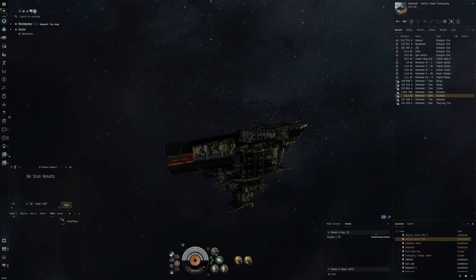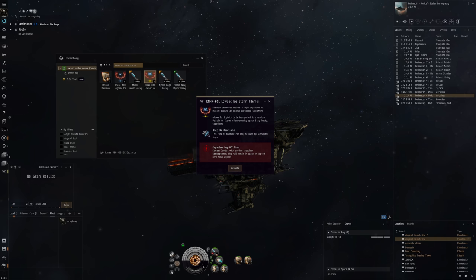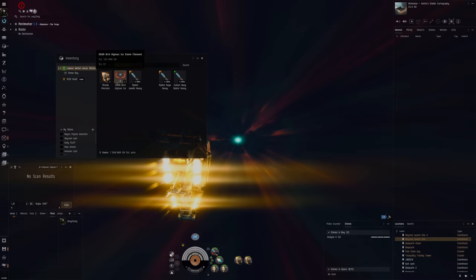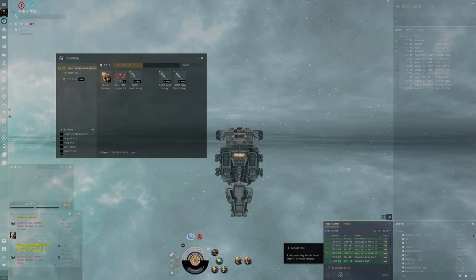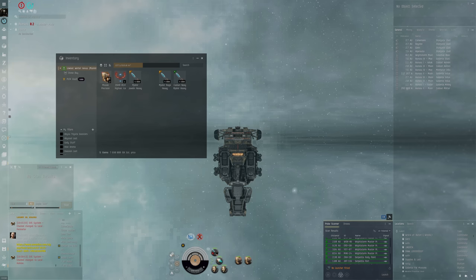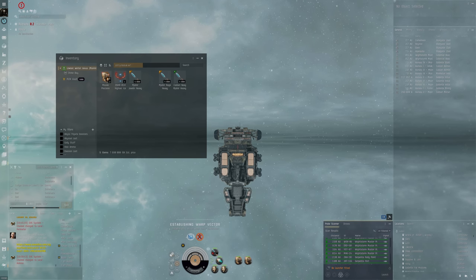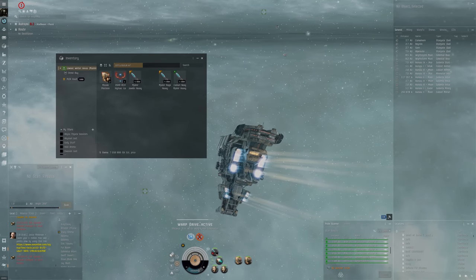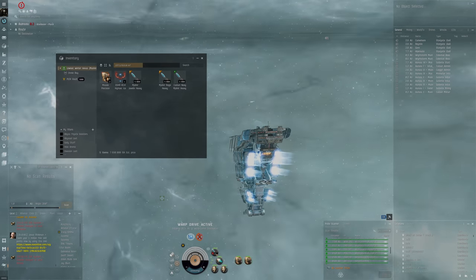With all modules active we have 94 HP per second. We'll use the filament to jump into a storm in low sec — that's how it works. When we're done we'll use the return filament to go back to high sec. Looking at local, there are lots of people here in the combat sites and also lots of people mining, so it's possible we could get through this unscathed since they seem to be mostly miners, not combat pilots.